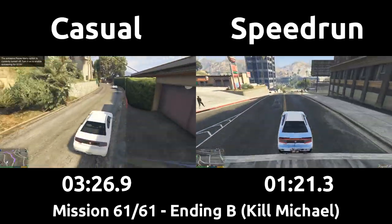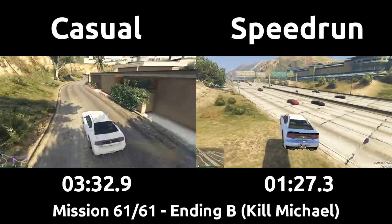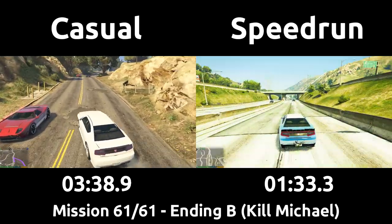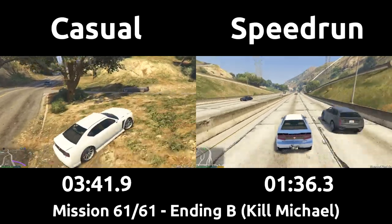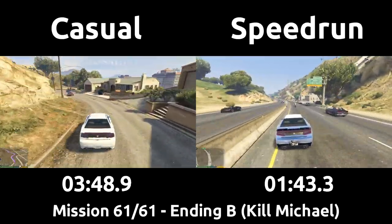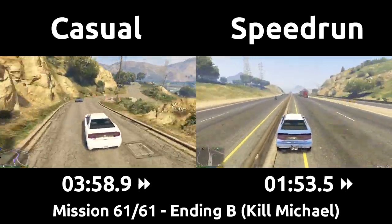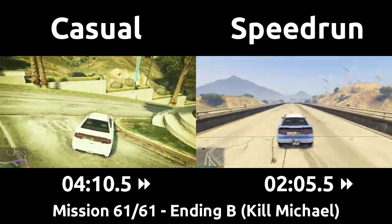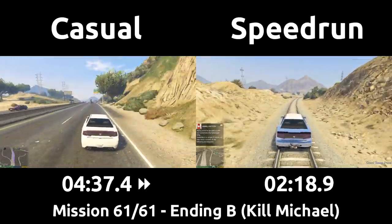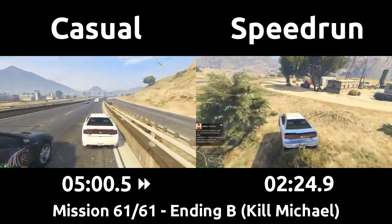Coming down the hill, the speedrun jumps onto the highway. It is possible to jump straight into the correct lane, but jumping into oncoming traffic is actually safer here as the angle allows easier avoidance of other vehicles. The casual takes the suggested route, twisting through the hills and then the long way around to the mission start. The speedrun hits big brake boosts on the highway and cuts across behind the wind farm directly to the mission start. Ending A is used in any percent runs where you can skip missions by dying three times. This ending — killing Michael — is used in 100% runs, as the routing works out to deliver the final space part in the small trailer park right before starting the final mission.